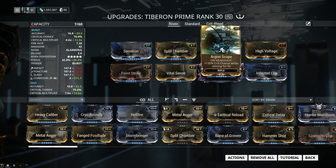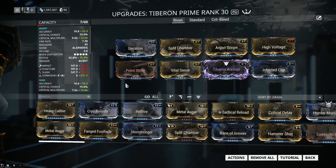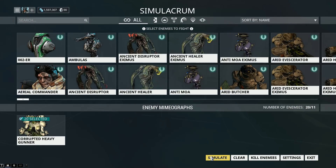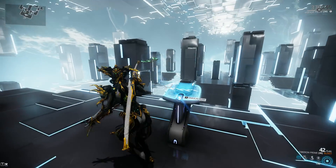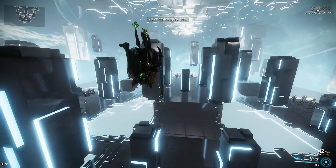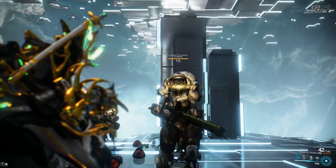Considering the high critical damage, I also swapped in Argon Scope, because it would be folly not to make use of that high crit damage. Let's see what kind of difference this Riven makes. The Riven disposition for the Tiberon Prime is 5 out of 5, and to be honest, that kind of baffles me. This is one strong weapon — I was expecting the Riven disposition to go down, but so far it hasn't.